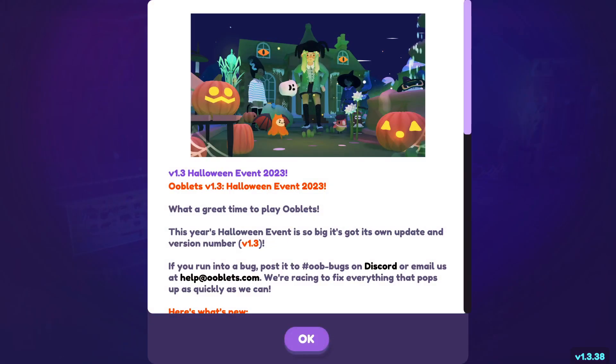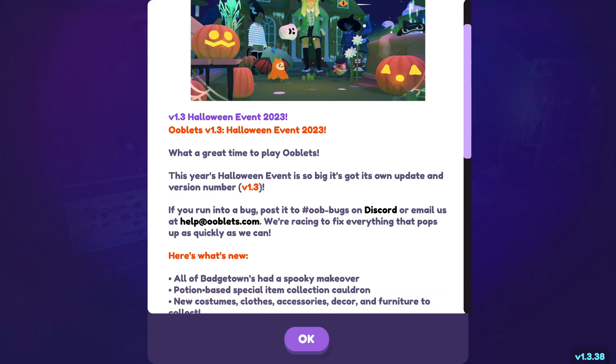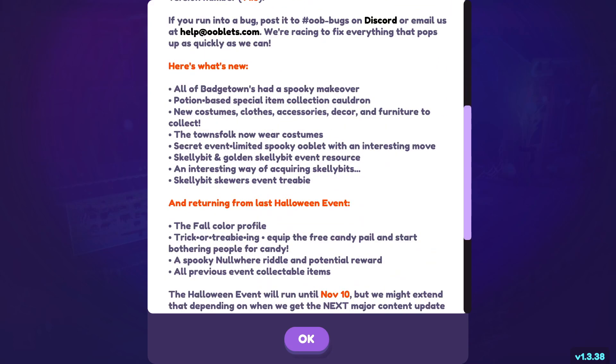What a great time to play Ooblets — this year's Halloween event is so big it's got its own update and version number: version 1.3. Here's what's new: all of Badgetown has had a spoopy makeover, very nice. Potion-based special item collection cauldron — no idea what that means. New costumes, clothes, accessories, decor, furniture — lovely!